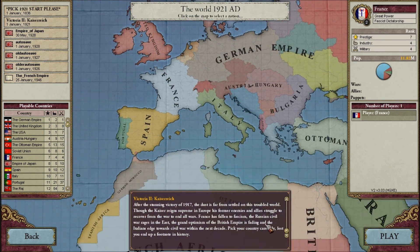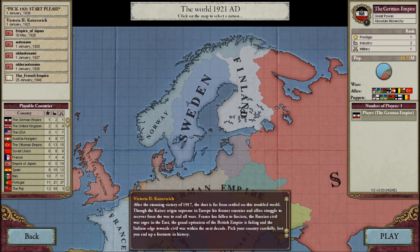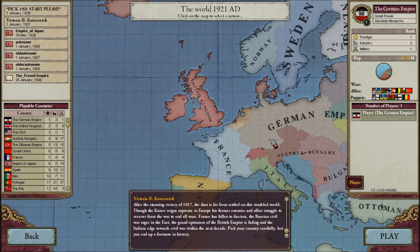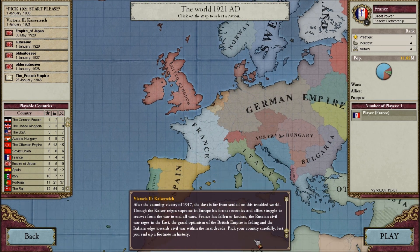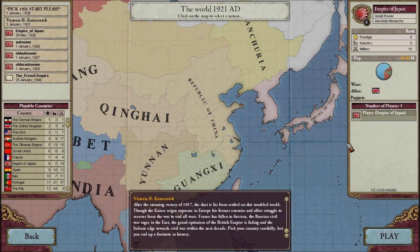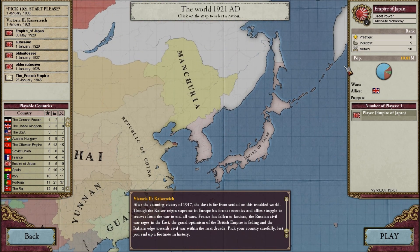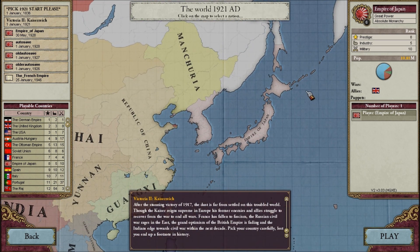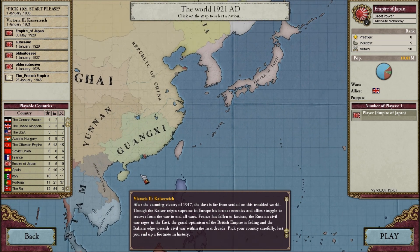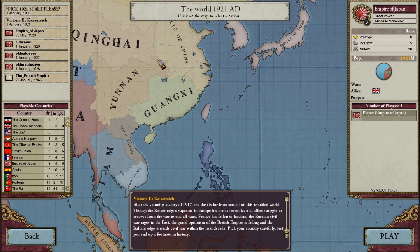I've thought about who I'm going to play. First I was like, oh, maybe we should just play as Germany, but that would be too easy — they're too powerful. So as you can see here, I'm playing as France. Actually, I played a little bit as Japan, so we're going to play as the Empire of Japan, and we're going to do what Japan did in the Second World War, just without the failure.